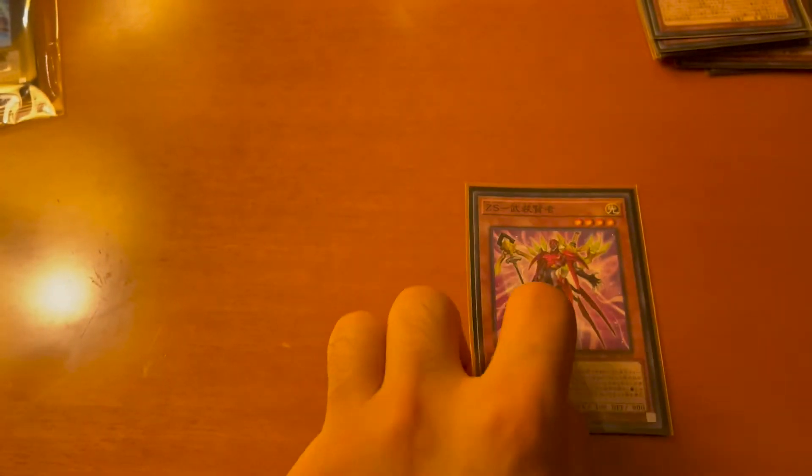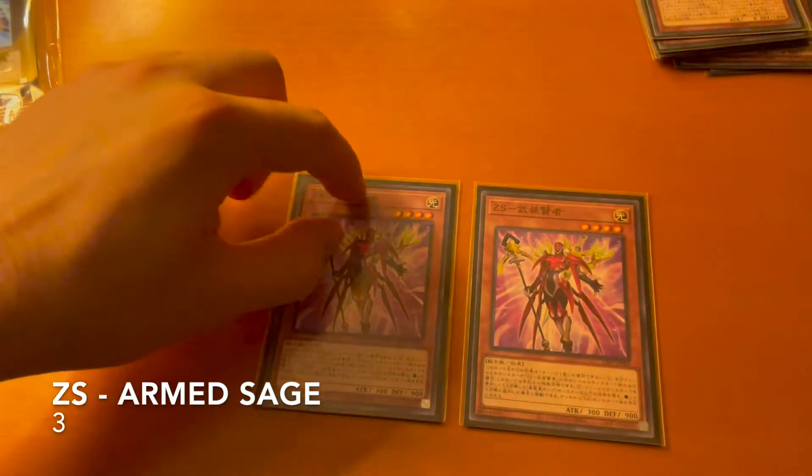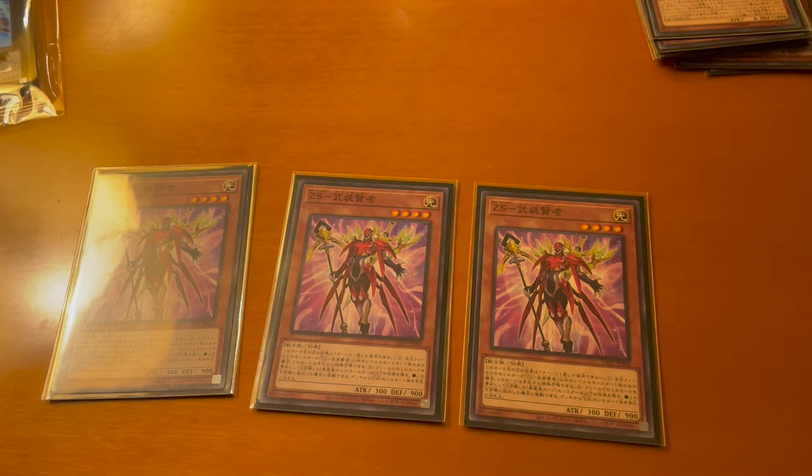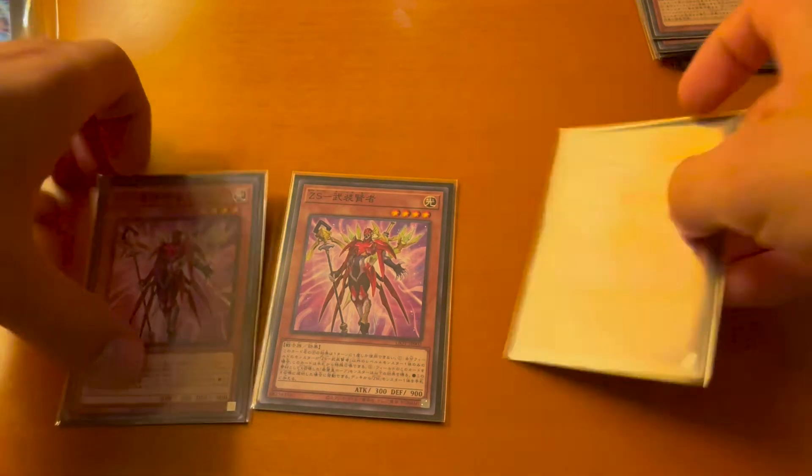Next we run three of the Red Zexal Servant. While you control only one Level 4 monster on the field you can special summon it, and when it's used for XYZ material you can search for a Zexal Weapon monster — being able to recur the cards that you've been using for your XYZ summons.